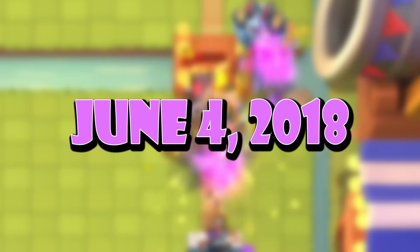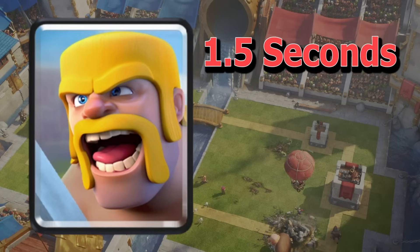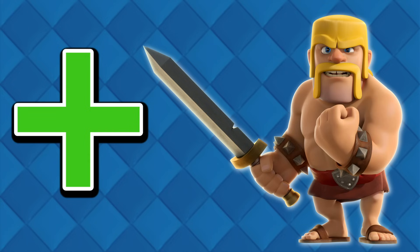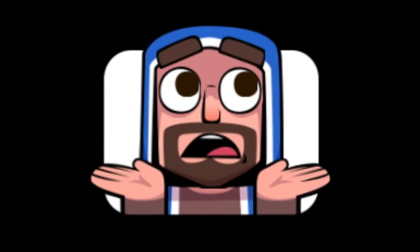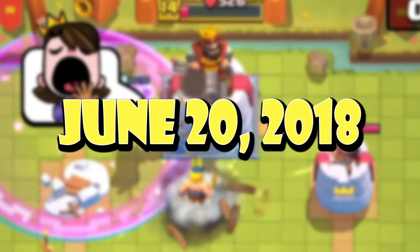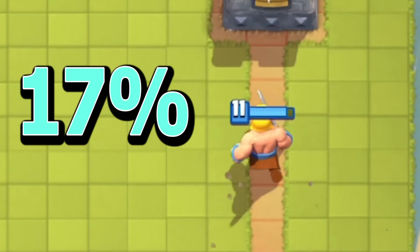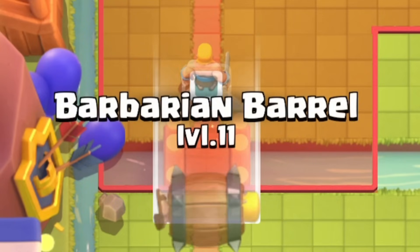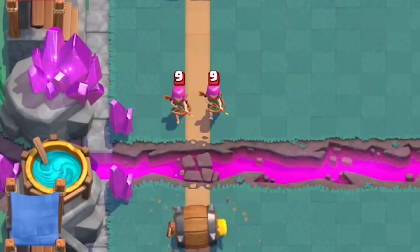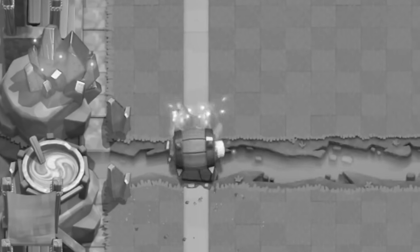On June 4th, the card would be buffed again, but it was another small change. The Barbarian troop received a hit speed reduction from 1.5 seconds to 1.4 seconds, since all Barbarian-related cards weren't really good at the time. But again, it wasn't enough to entice players to choose the Barbarian Barrel over the Log. So just 16 days later, the card was buffed again. The Barbarian Barrel damage was increased by 17%, and an indicator was added so players could see where the Barbarian would spawn. This change made Archers die to the Barbarian Barrel — a nice advantage since the Log couldn't do this — but it still wasn't quite enough to make it viable.